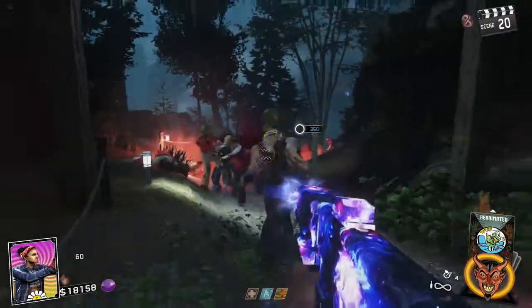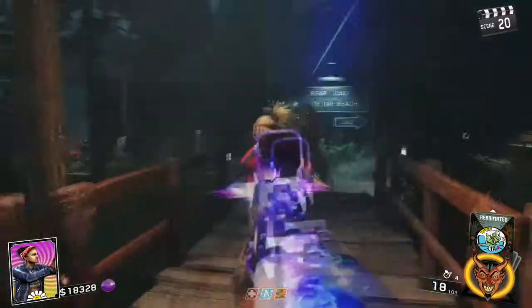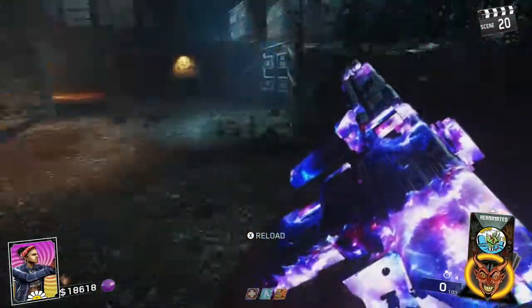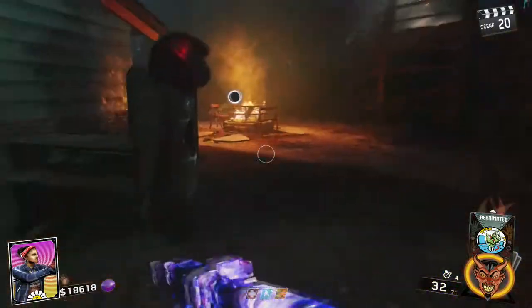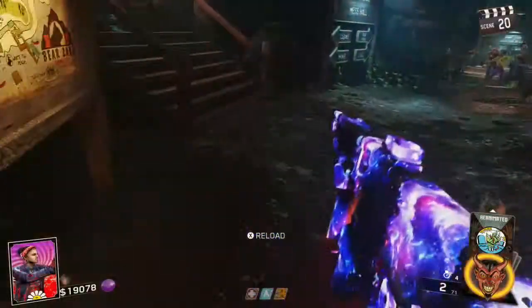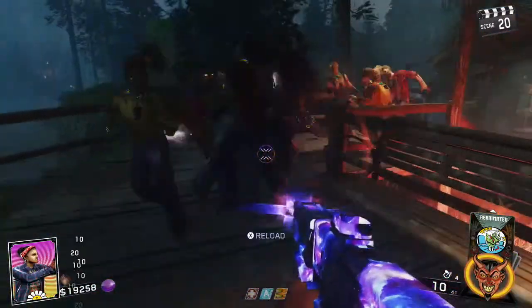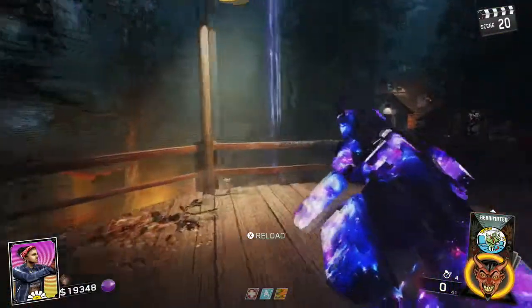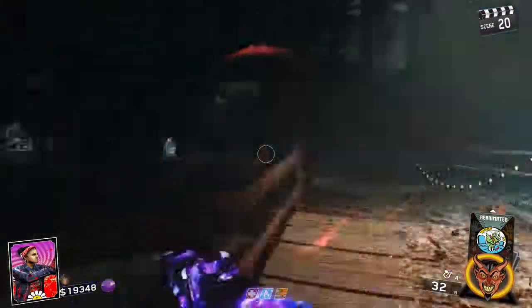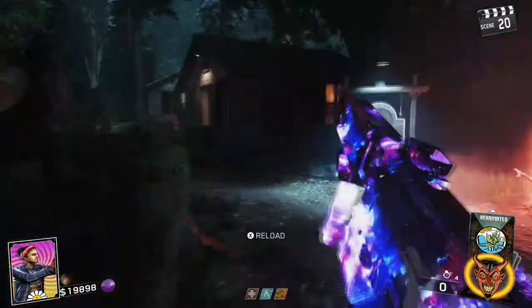In high rounds you need a lot of ammo, and this gun won't even last ten minutes — it'll just be gone in an instant. This is a terrible gun for high rounds because you're constantly losing ammo. I think it's one of the fastest fire-rate assault rifles within the game, maybe the fastest when you aim down sight. So let's Pack-a-Punch this gun.